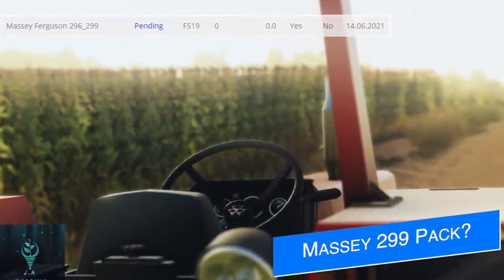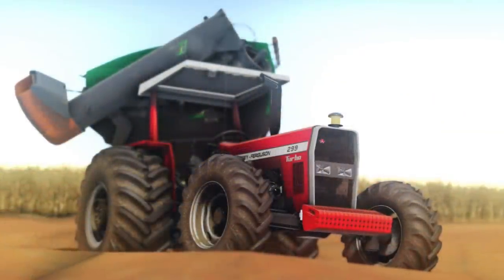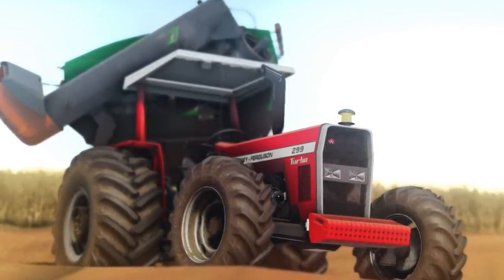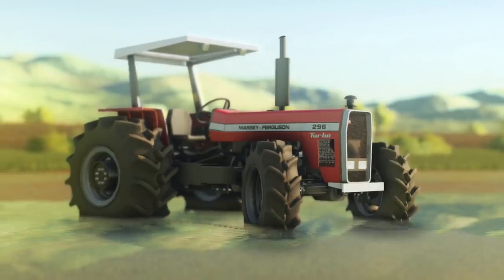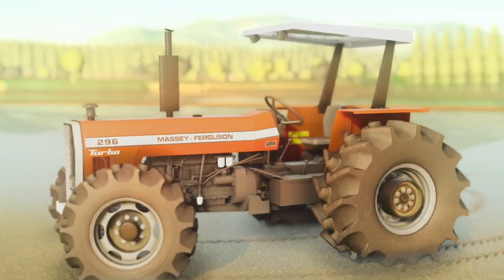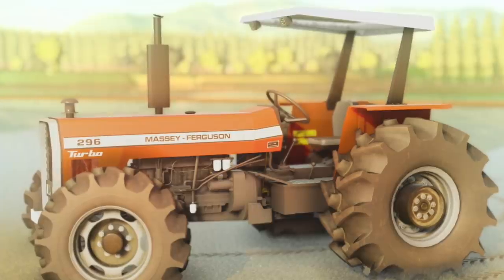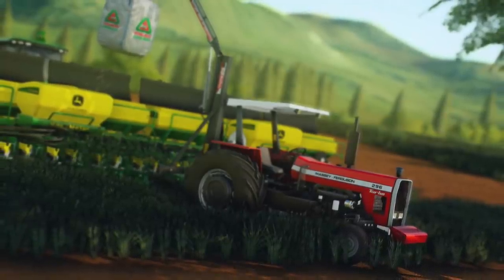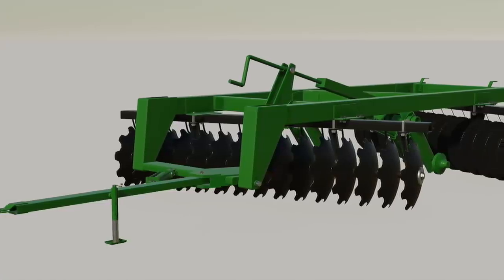JA Monning has a few things for us today. Starting with their Massey Ferguson MF 296/299, it did fail testing with some basic mistakes, but the biggest issue is that Giants want this mod attached to their MF 283 to make it a pack. JA Monning wants these to be two separate mods, but it's been made very clear — make things a pack or there will be no mod release at all when Giants request that. So JA Monning will be sending this in as an update to make it a pack, and it should be back on the testing list soon for all platforms.